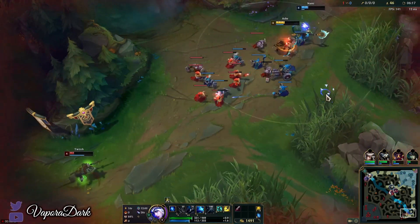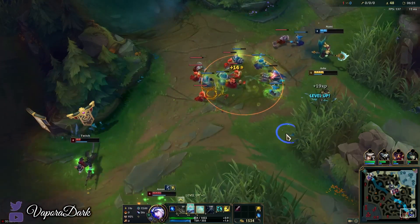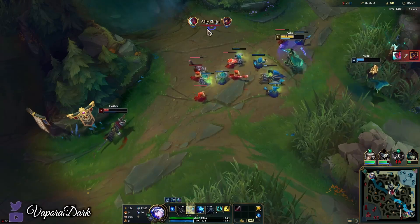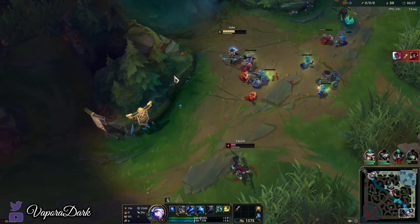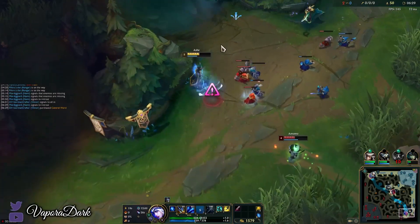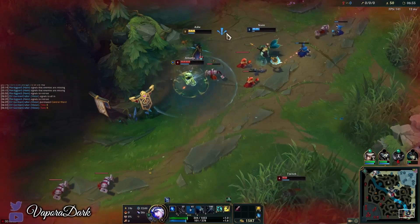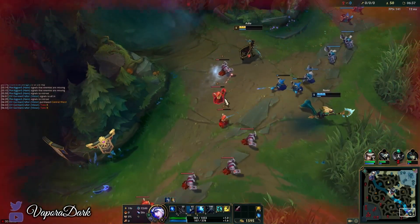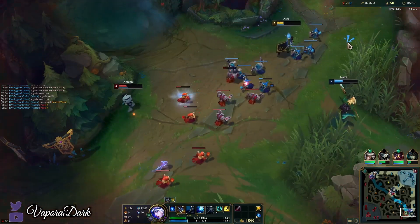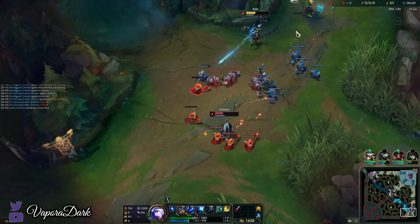39 damage — and he hasn't even maxed E yet. If he's smart enough to max E and knows about this interaction, I'm going to be doing very little damage to him. By level 13 I'm going to be doing zero damage to him. I could probably kill Twitch here — but I needed that to land on Twitch though.